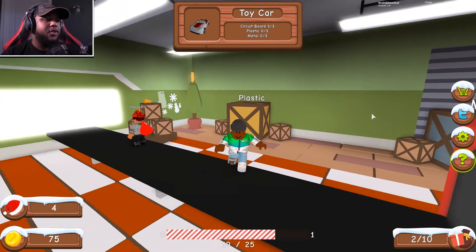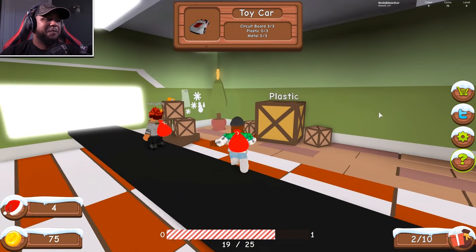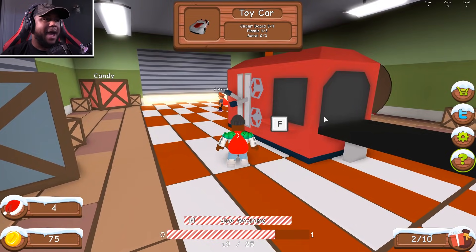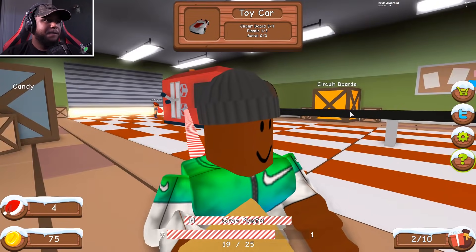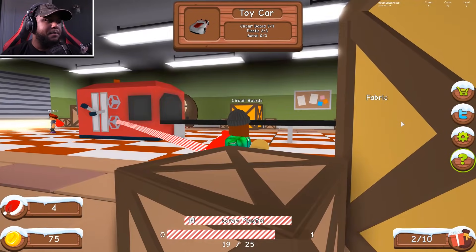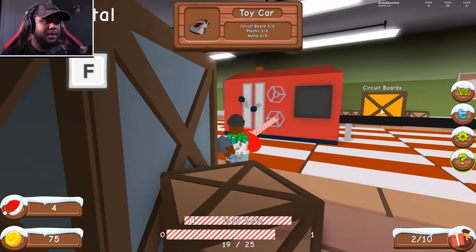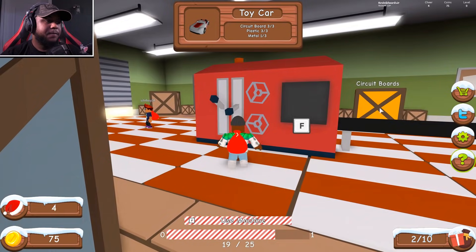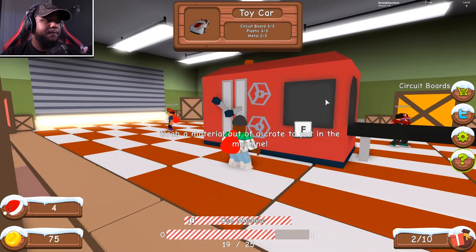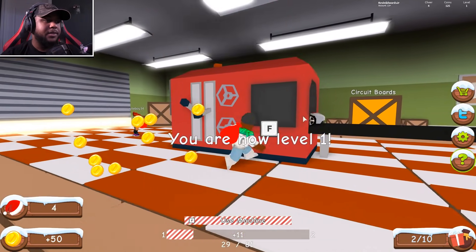I'm hopping across the conveyor — don't mind me, y'all know I do my work in a crazy way, I do it my way! Let me get one plastic — we need three though, and then three metal. Throwing the plastic in there, then the metal. We're gonna make this toy car and get some coins. Tossing that in — grabbing a material out of the crate. Putting it in — toy car!